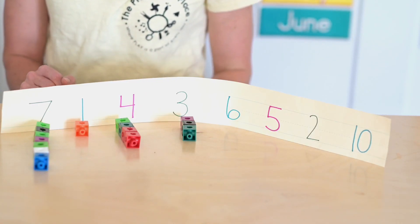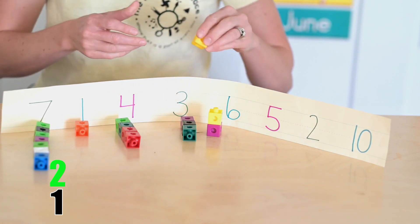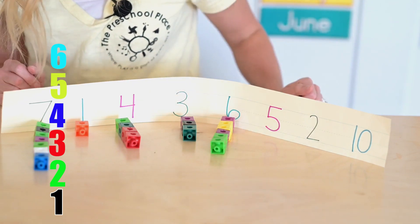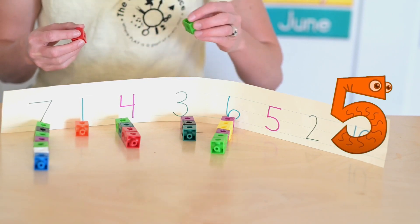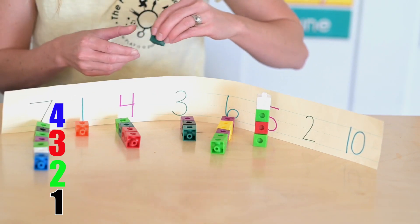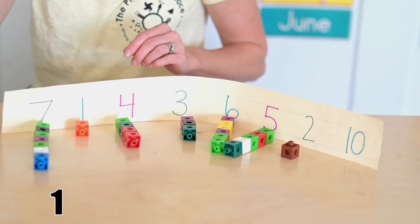Look at this next number. Do you know it? Of course you know it — it's the number six. One, two, three, four, five, and six. We are almost done. What number is that? It's the number five. One, two, three, four, five. You did it. This is the number two. One, two.